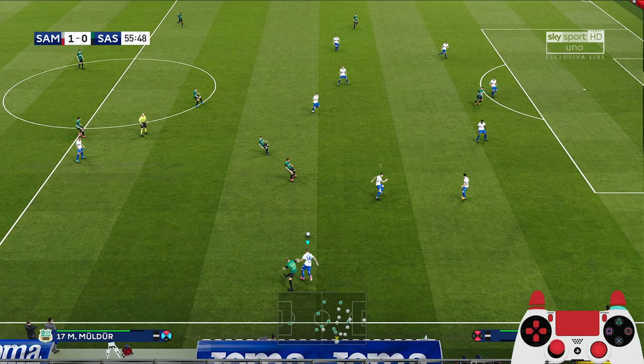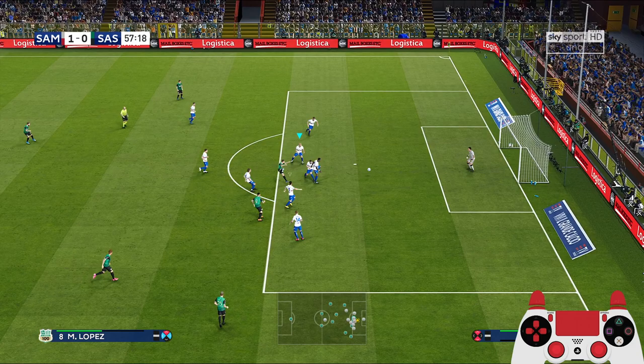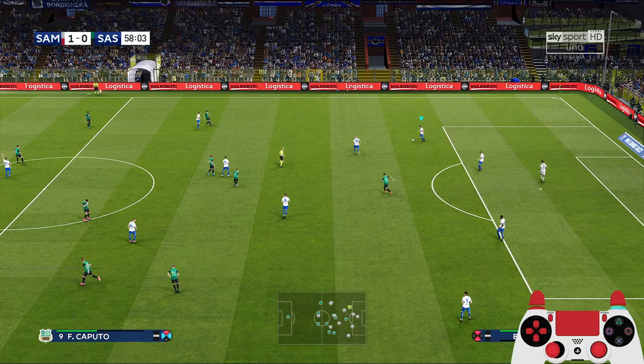On the ball — oh my god, the passing is awful. But we have a lot of players, very compact. Straight forward to the fox in the box — drag the center backs away.